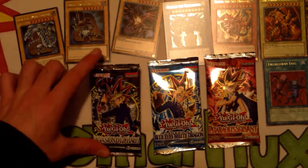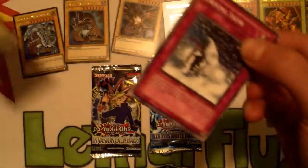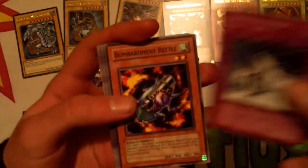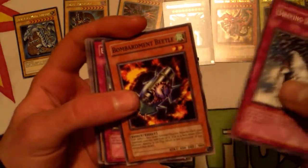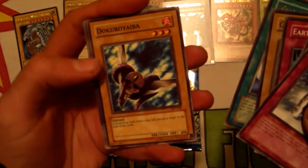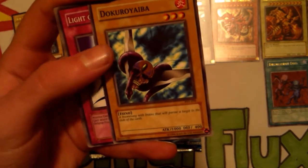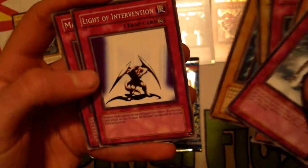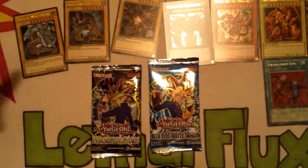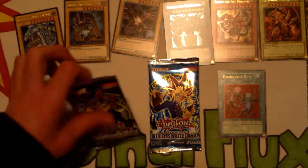We're gonna save Legend of Blue Eyes for last. Let's go with Pharaoh's Servant next — come on, something awesome. If we don't get something awesome it's okay because opening is just really fun with all these old school packs. I wish the boxes weren't so gosh darn expensive, otherwise I'd do a full opening for you guys. We got Driving Snow, Bombardment Beetle, Earth Shaker, Gradius, Monster Recovery, and Insect Barrier. The rare was Monster Recovery — that Delinquent Duo though, I'm actually really really happy about that.